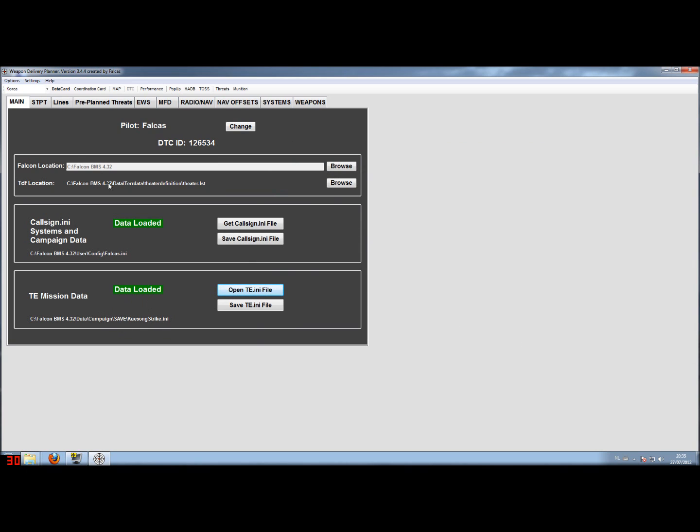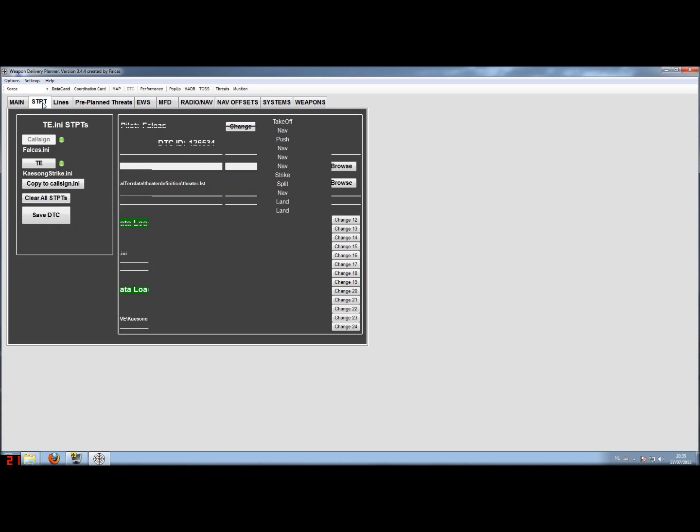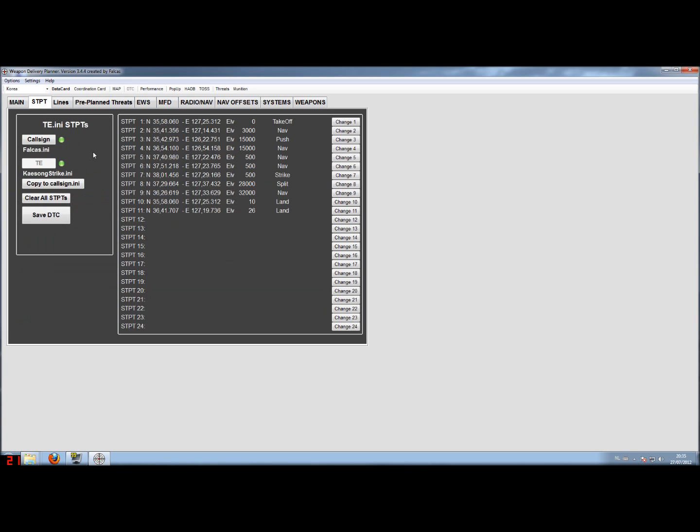You can see that it has been loaded. We go back to the steer point tab, and you see that Weapon Lift Planner automatically switches to the ksonstrike.ini. On top here you can see that we're looking at the tactical engagement .ini, and here you see all the steer points.